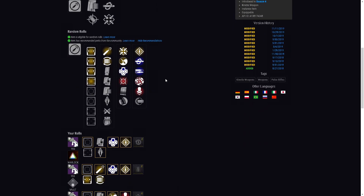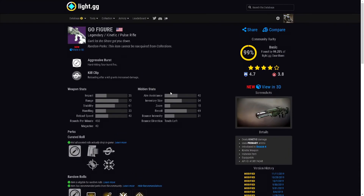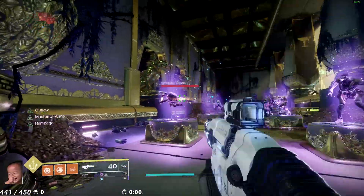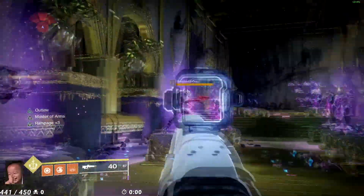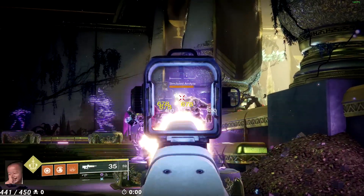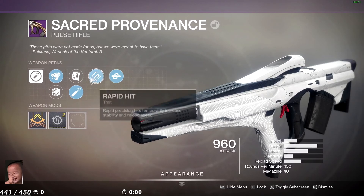There are other rolls that work too — if you're a fan of Kill Clip, go for it. Also remember that next season we're getting something called Enhanced Rifle Loader, which applies to pulse rifles, scout rifles, linear fusion rifles, fusion rifles, auto rifles — anything that's a rifle in the game. That gives an insane amount of reload speed, which is why I'm not really talking about reload perks, reload traits, or reload masterworks. If your gun has Outlaw and you have Enhanced Rifle Loader, you're already ahead.